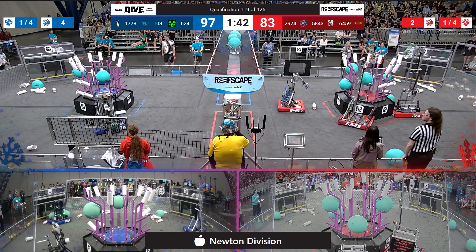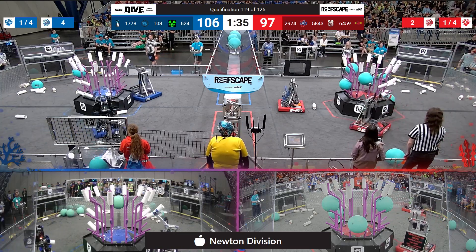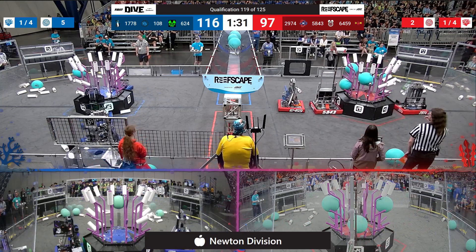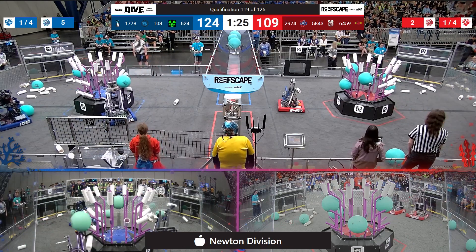Cooperation is active for Red. Blue not yet working on the Cooperation side of the game. We'll see if they do that. Oh, and here it comes — 624 Kryptonite. No weakness there as they score in the processor for the Blue Alliance, putting them up 119-106.